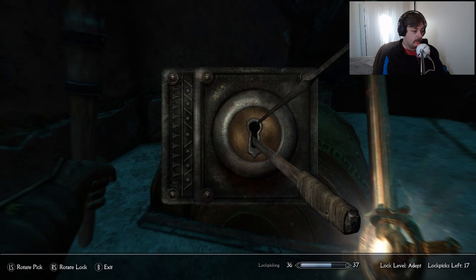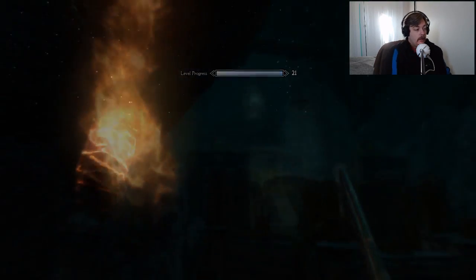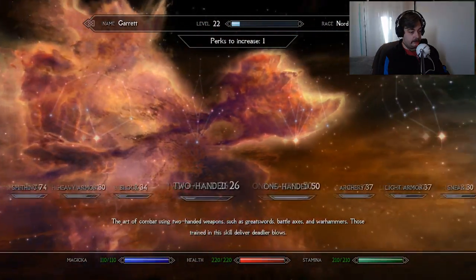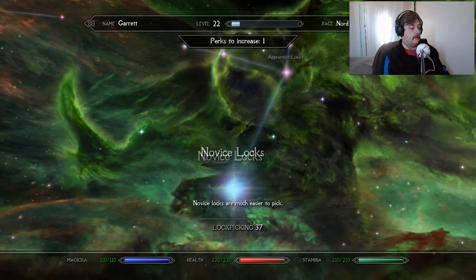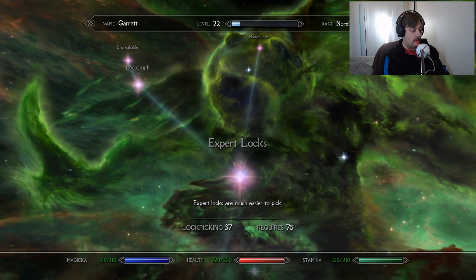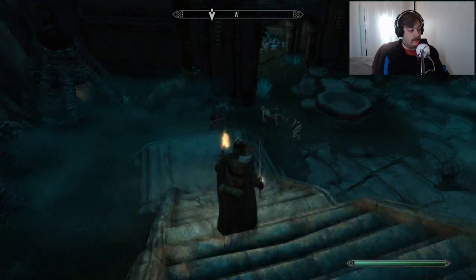There's a chest right there, I almost missed. First try! I think this time I'm going to level up my lockpicking. Novice locks are easier to pick. If I can level up my lockpicking and get it up to a hundred, then get the lockpicks-never-break perk, I will have a much better time.